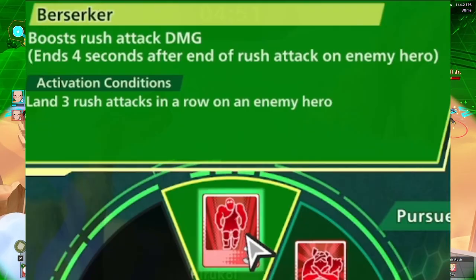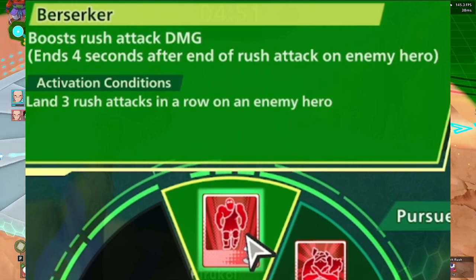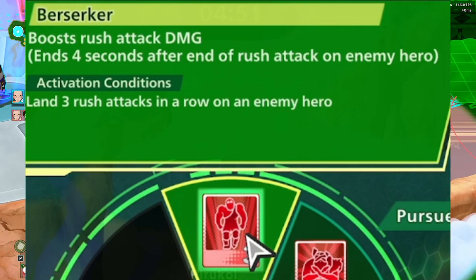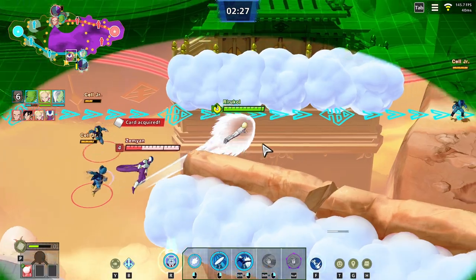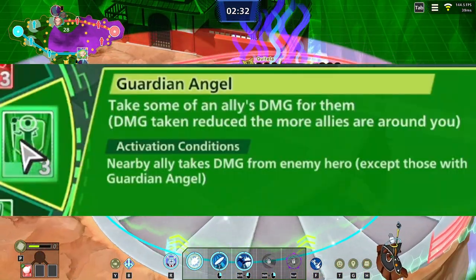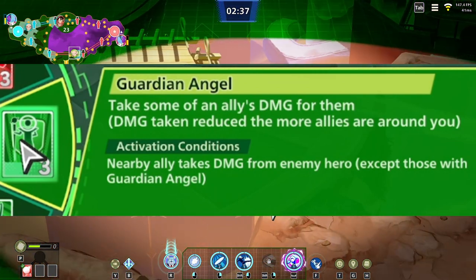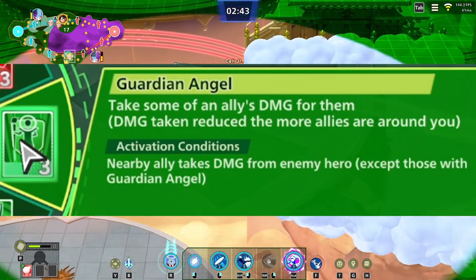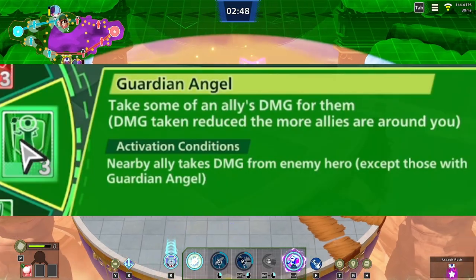'Berserker' is the end-game physical card — land three rush attacks in a row and do a bunch of bonus damage. It's ridiculously good, doing some seriously high end-game damage, and it's definitely the perfect card for end-game bruisers. 'Guardian Angel' lets you take some of your allies' damage for them — nearby allies who take damage will have you absorbing some of it. Very, very good card for keeping survivability up, especially for characters like Android 18.